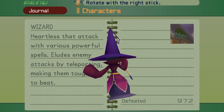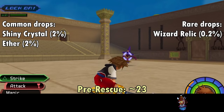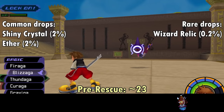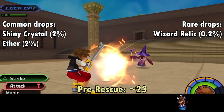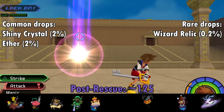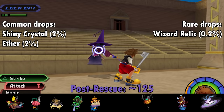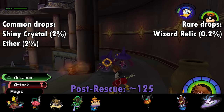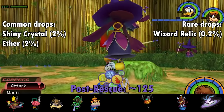The Wizard also uses an obnoxiously long thunder attack during which it cannot be harmed except by Aero, and a gravity spell that appears as a pool beneath your feet. It can also teleport, making it especially annoying to fight — though the teleport attempt will sometimes fail, leaving it there to be beaten up. Wizards drop the Shiny Crystal at 2% per kill, as well as the Wizard's Relic Staff for Donald at 0.2%. Like the rest of the Hollow Bastion enemies pre-rescue, Wizards are most common in the Entrance Hall with about 5 spawns, and most common in the Bamboo Thicket after the rescue with 11.